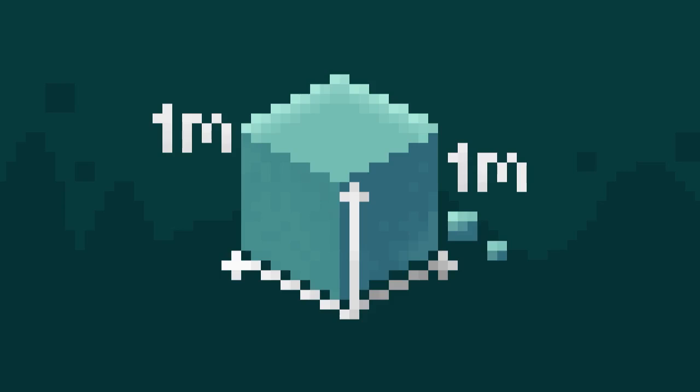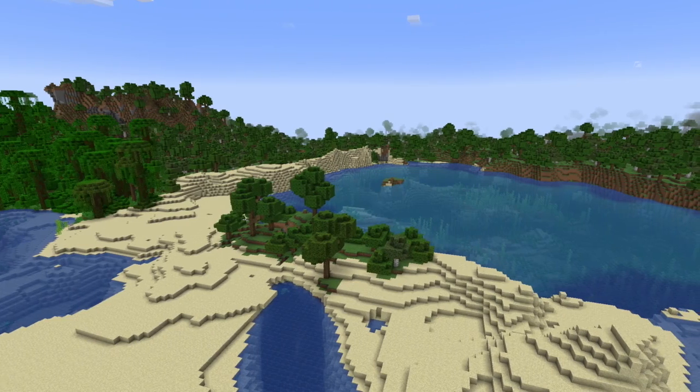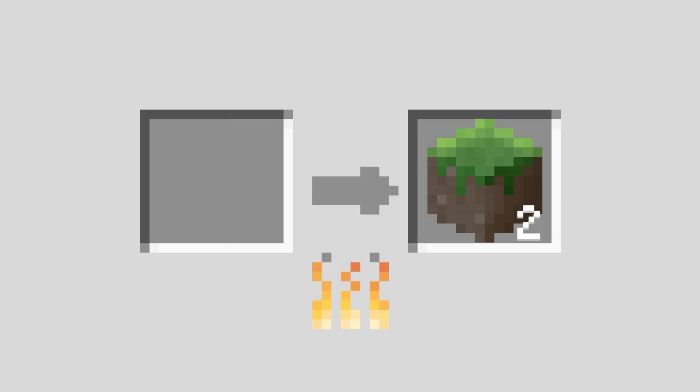Apart from Minecraft's 1x1m cubes, colour is the most important aspect of it. If you take away all its colour — and yes, I am a friend to hue here — Minecraft just wouldn't be the same, because the colours are what make all the blocks unique.